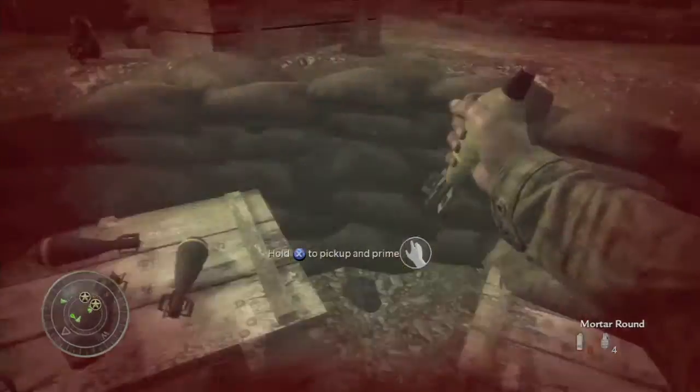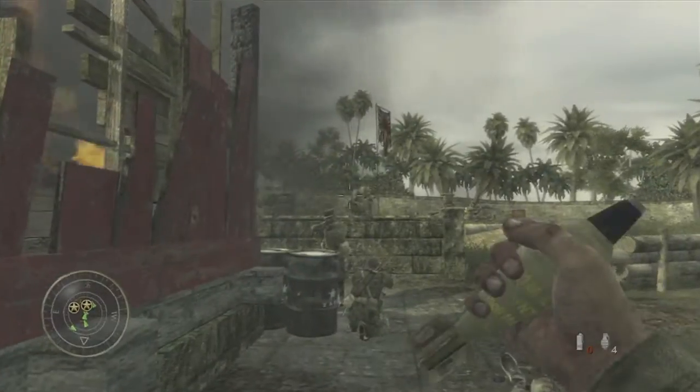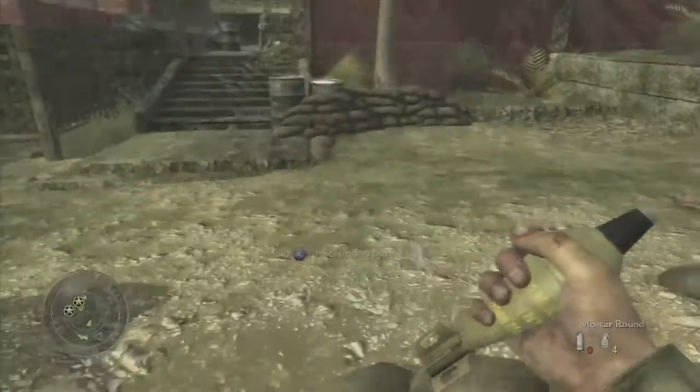Now I'm in the second mortar pit going to pick this one up. A bit of advice: don't throw the mortars too close to you because they will kill you. You want to have a little bit of distance, especially if you're playing on a higher difficulty like veteran. I'm doing this on recruit just to get the achievement.